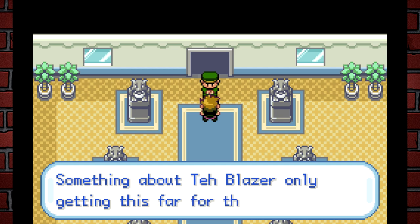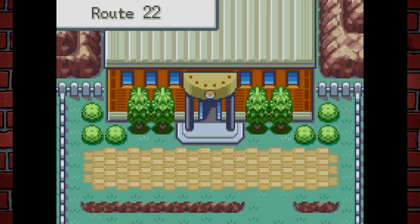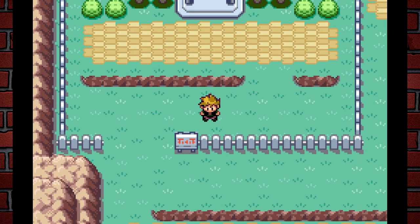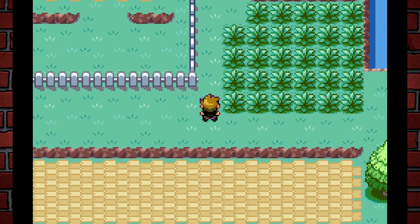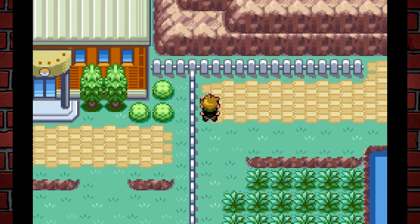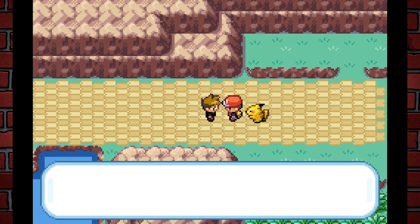There's a message: "Sorry kid, the road's blocked — something about TedBlazer only getting this far for the beta." TedBlazer is the guy working on this ROM hack. I assumed I'd have to go talk to the Victory Road people so that Red can come over and battle me — and wow, yep, there we go! It's so cool playing from Gary's perspective.